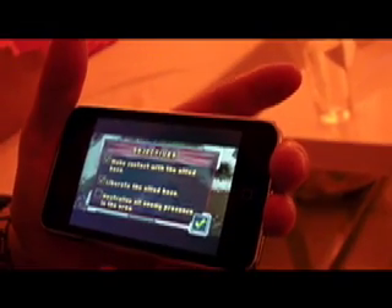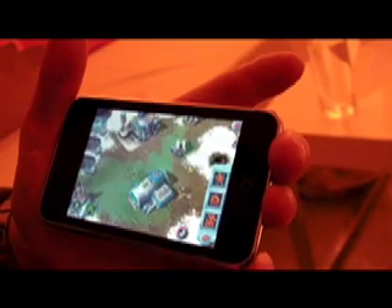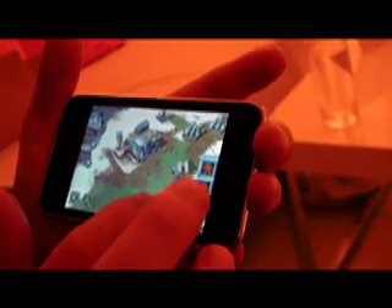It's showing me the enemy base is over the other side of the map. They're preparing a counter-attack, so I need to clear out all the enemy presence in the area. At this point we've introduced this next tab here - this is the interface that allows you to build things, which is obviously central to the Command and Conquer gameplay.